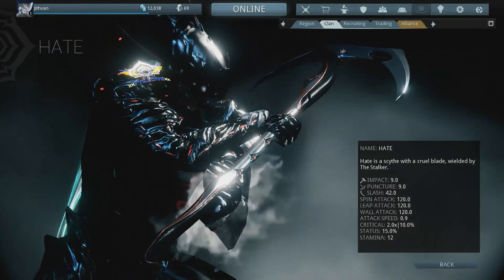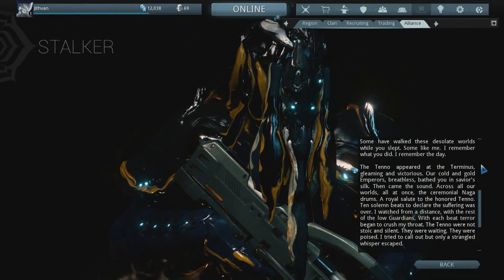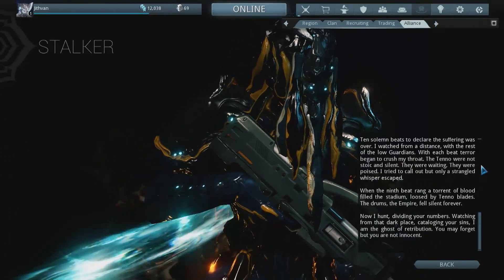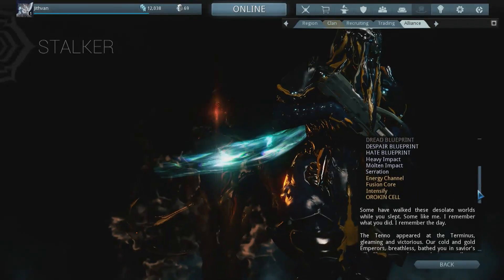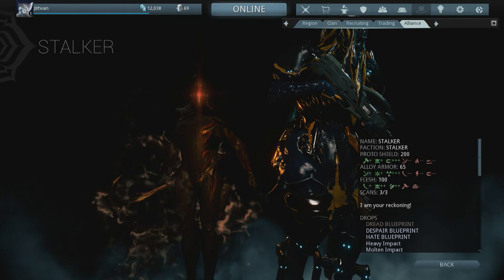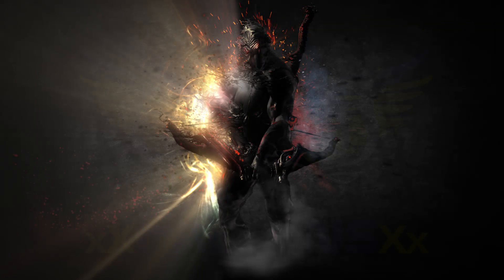He has 5 Warframe abilities: Slash Dash, Teleport, Absorb, Pull, and Dispel. Dispel is a Warframe ability the Stalker uses that makes you weak and squishy. Basically, Dispel removes any active Warframe abilities you're using — if you use Absorb, Iron Skin, or Snow Globe, he can use Dispel and it will go away, turning you back into the fragile player you really are.